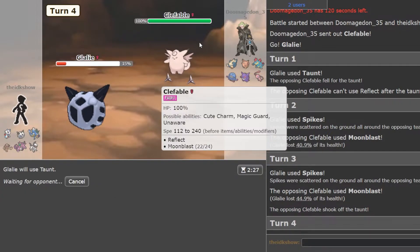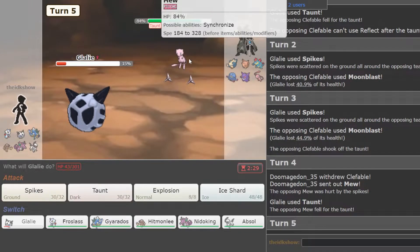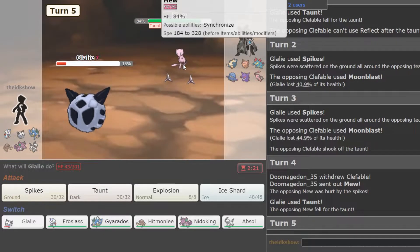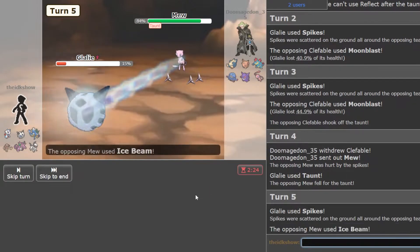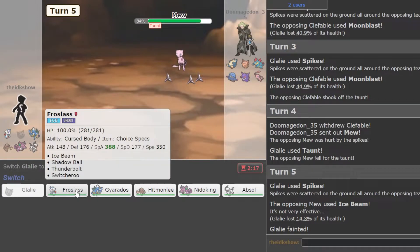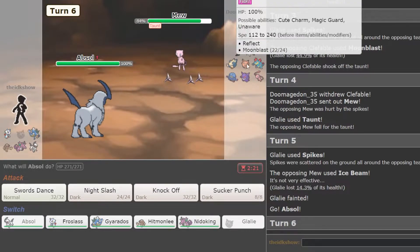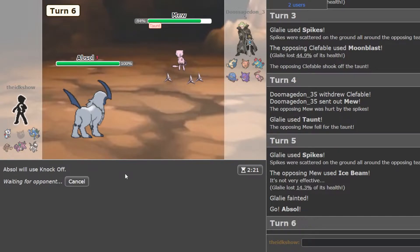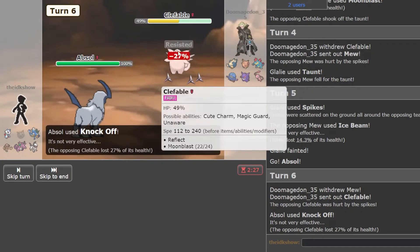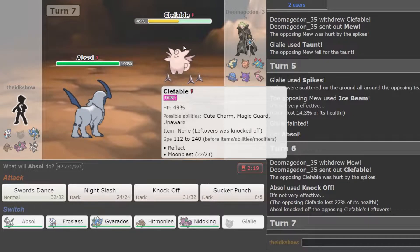It doesn't look like Mew could get rid of them. I kind of want to just Spike. And I'm faster. I think I'm just going to go Absol and go for Knock Off. Switching into Clefable seems like a good switch for him. He takes a Spike — so he is not Magic Guard, he's Unaware probably. Knock Off gets Leftovers, so he doesn't have the Light Clay for his screens. I'm going to go Nidoking. He goes for Wish.